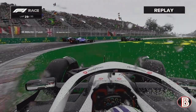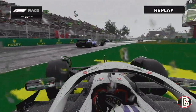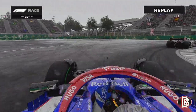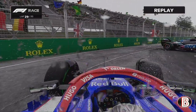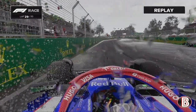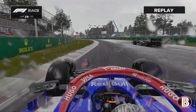There goes Hülkenberg driving over the grass — not really what you want to be doing in the rain. This is Daniel Ricciardo's point of view and Ricciardo had the biggest win there — he's just gone clean round the outside of everyone. Ricciardo had the right idea right at the back of that pack and is now in front of it. Not bad at all.